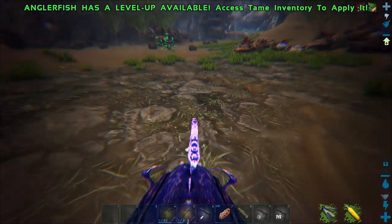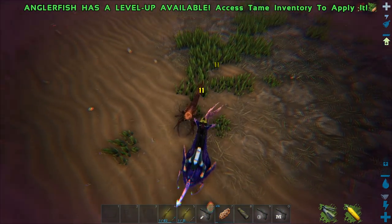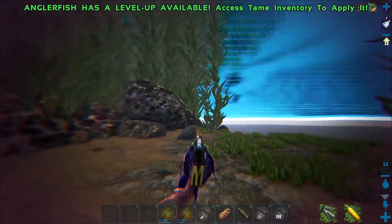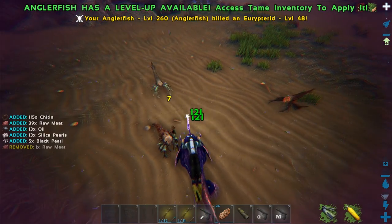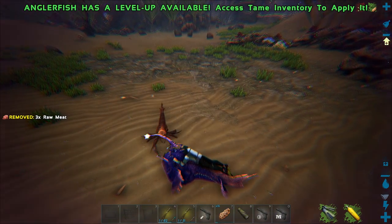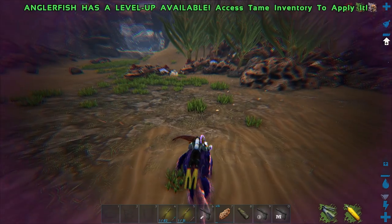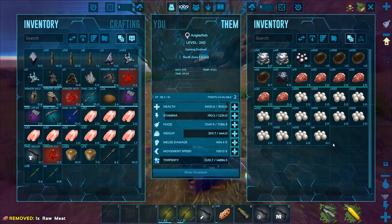Can this thing torpor the crayfish? I think it can. The AOE on these guys is terrible — I forgot about that. They actually gather black pearls at a decent rate though. Wait, we're out of stone — that's why we're so heavy, that makes sense.